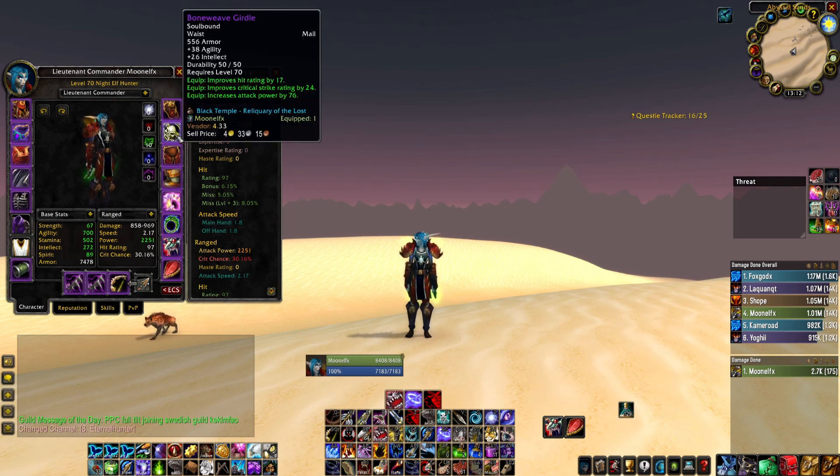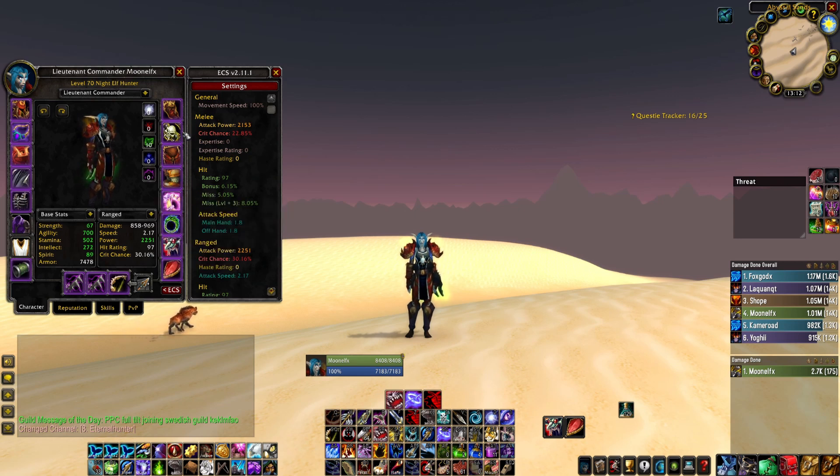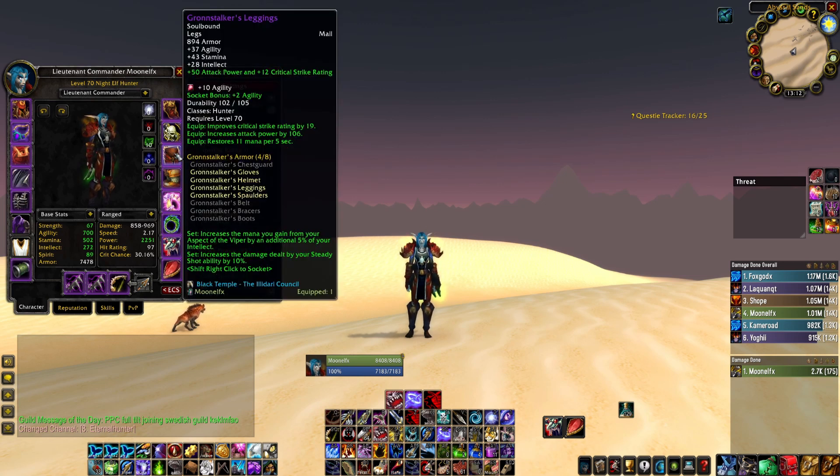But we are really struggling for hit. We need a lot of hit, or at least it feels like we need a lot of hit. This set is only a 6% hit set, and still I feel like I'm really struggling to get the hit I need. Mostly because most of the tier 6 pieces are missing that hit. It's really kind of a rough life for a hunter when it comes to hit.